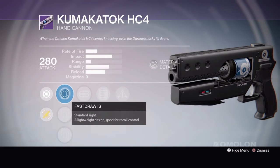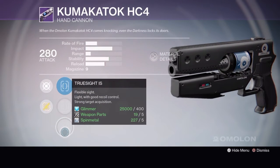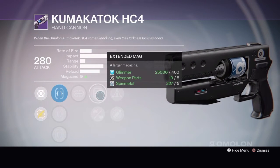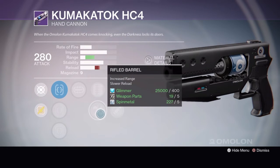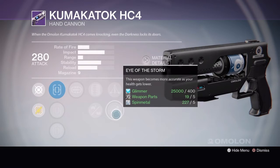Tier 2 has Fast Draw IS, Steady Hand IS, or Truesight IS, Mulligan, Extended Mag or Rifled Barrel, Triple Tap or Eye of the Storm.